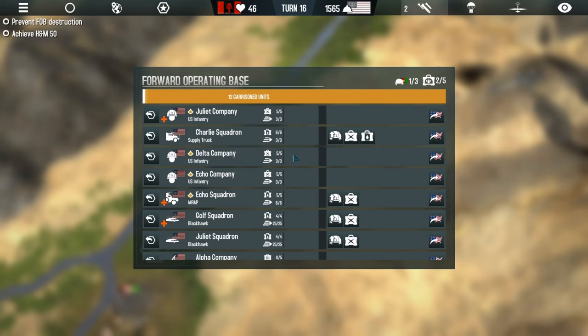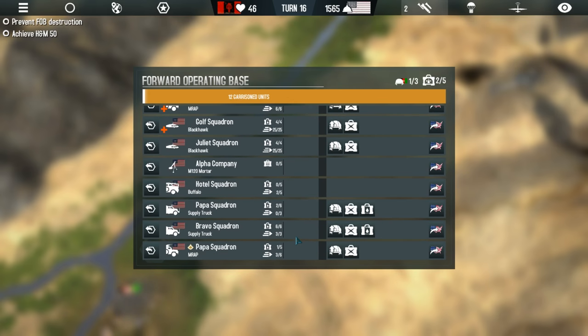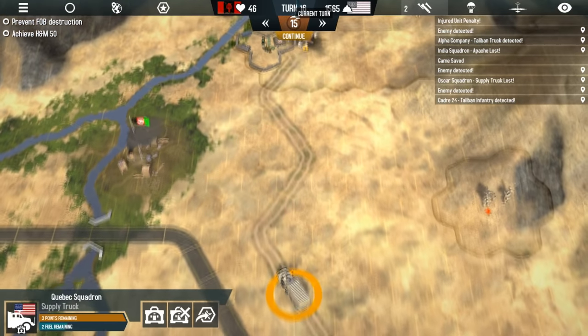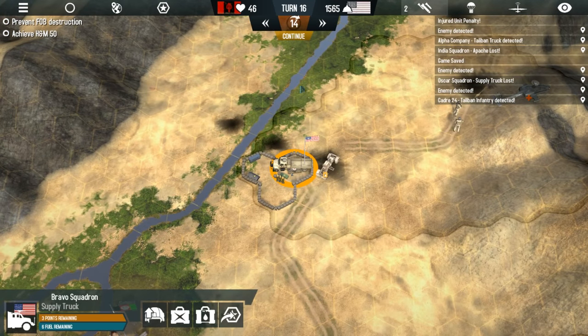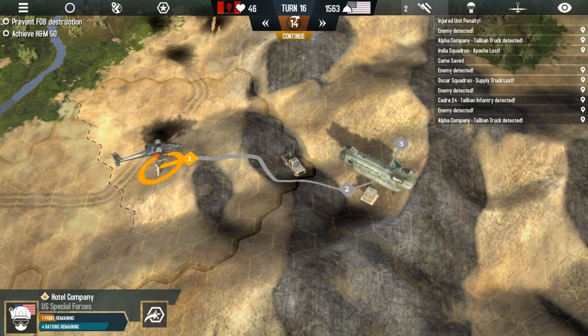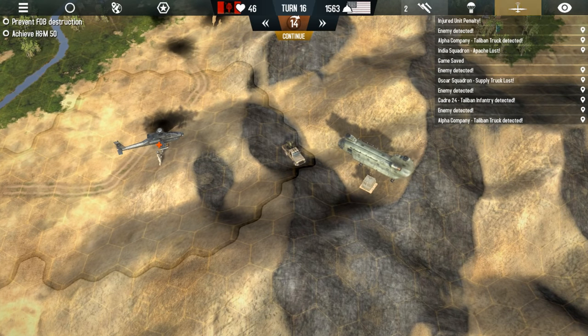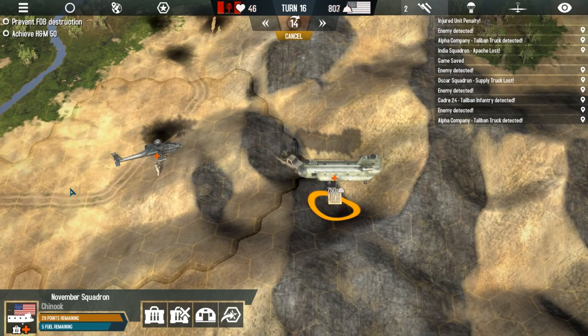This very much shows off the challenges that the game presents. You can see at the top of the screen that our hearts and minds score is 46. In this scenario we need to keep it at 50 or above — that's your popularity within this map and region — and you have 60 turns to do it. We're also running low on political capital; that's the 1565 number near the top. The lower that is, the less you're able to do as the Americans. The more accomplishments you have, like destroying enemy units, the more political capital you gain. But everything you do uses capital up, so you have to balance things.